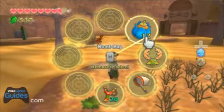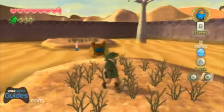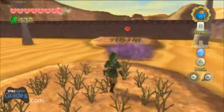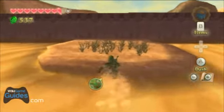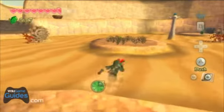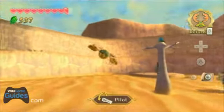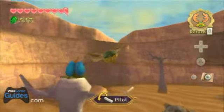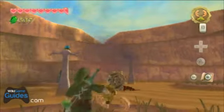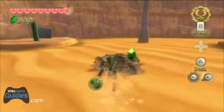Bomb this little hermit crab, wait for your stamina to recharge, and then run over to this little island. Bomb this frog so you don't get nailed with an electric shock. Then bomb this next hermit crab too so you can get over to the goddess cube. You don't really have to be too accurate grabbing those bombs.